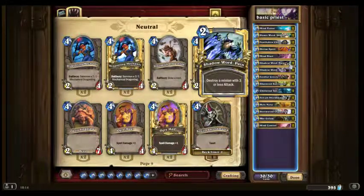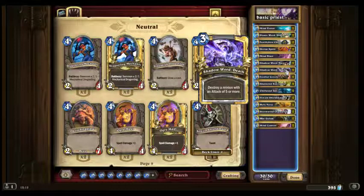Shadow Word: Pain and Shadow Word: Death are two of the best Priest cards, though they have a major weakness — 4-attack minions. Shadow Word: Pain will destroy any minion with 3 or less attack, so it's good early-game removal. Shadow Word: Death will remove any minion with 5 or more attack, so it's good late game. But if you get 4-attack minions, Priests are going to struggle. They have ways around it, but they will struggle.